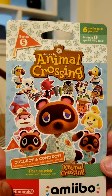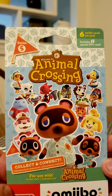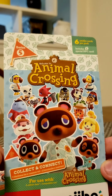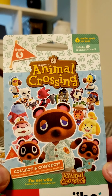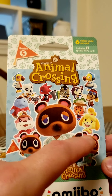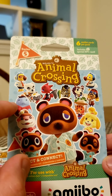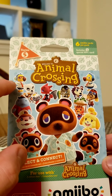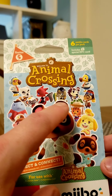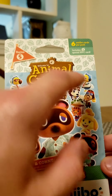This is the Animal Crossing Series 5 Amiibo cards, and these are the NPC characters you can get in your packets. In America, you get a total of six cards in your package, and one will be a specialty NPC card — characters like Tom Nook, Isabelle, Timmy and Tommy. From Happy Home Paradise we have Lottie, Wardell, and Nico. Also K.K. Slider, Flick, CJ, Label, Harvey, Daisy Mae, Orville and Wilbur.